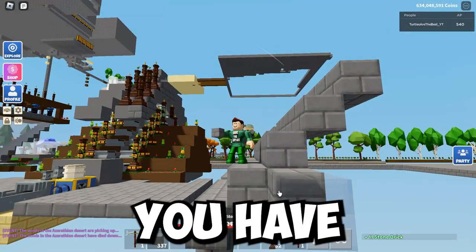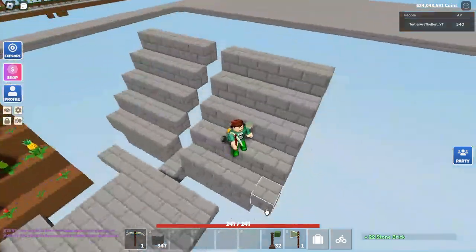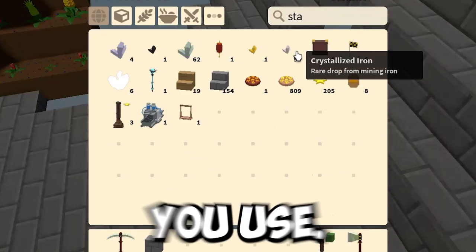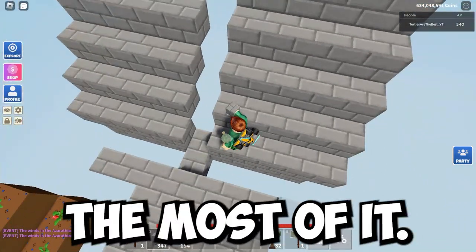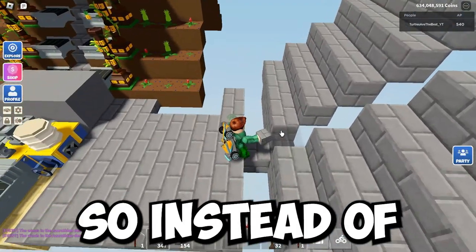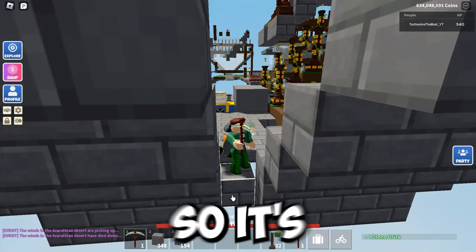Now that you have finished with this, you're going to want to place stairs. It doesn't matter what stairs you use. I'm going to use stone brick stairs because I have the most of it. And this is how we're going to do it — so if you look here, I place one right there. So instead of this block right here, this is going to be a conveyor.